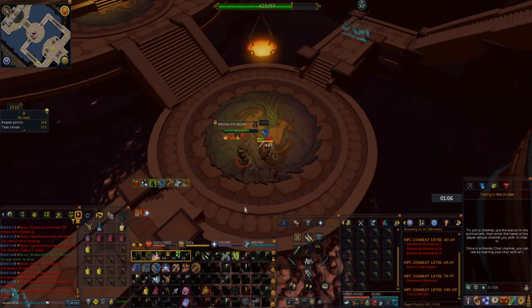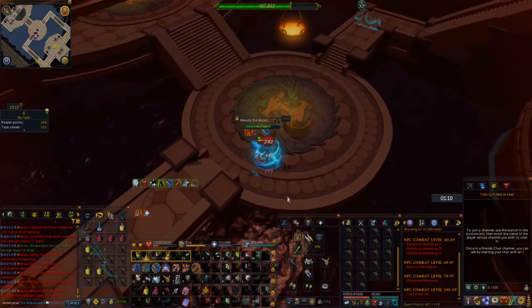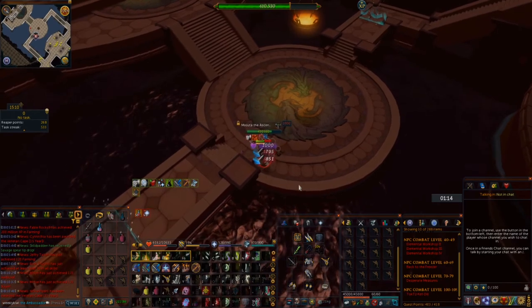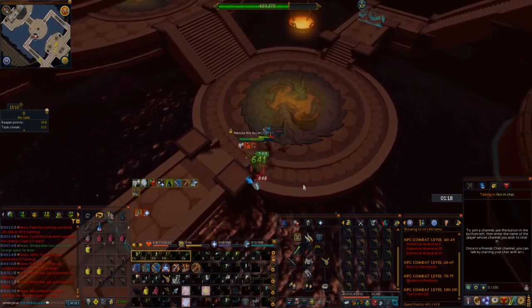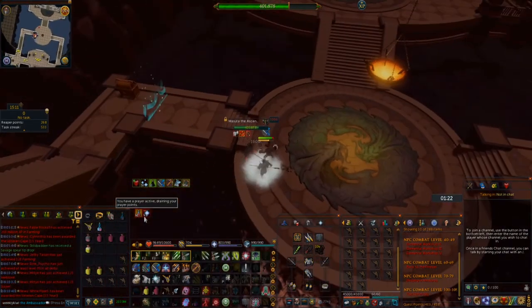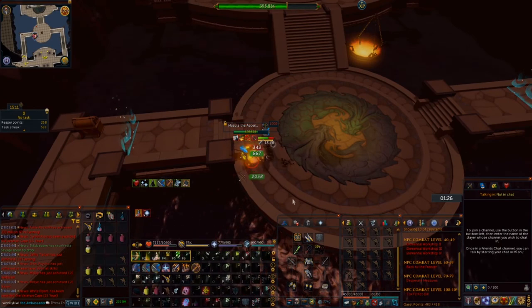If Masuda spins at you and Devotion is on cooldown, you have two options: either run away and stay away, even if it means stopping attacking Masuda for a bit, or you can use Reflect. If you use Reflect, you'll deal a decent amount of damage back to Masuda, but you will also take a significant amount of damage and may need to eat a bunch in order to survive.